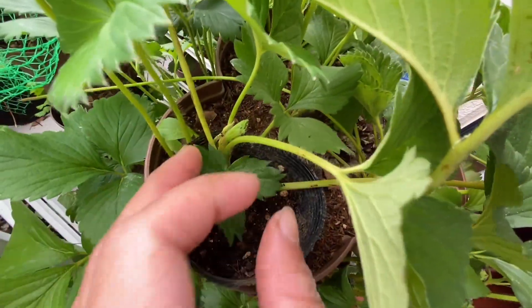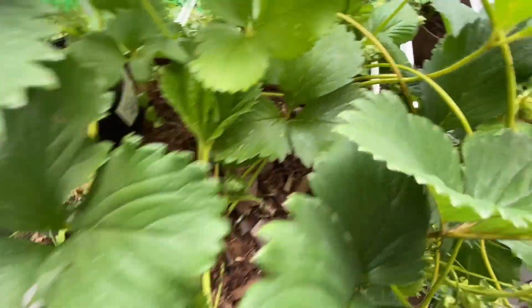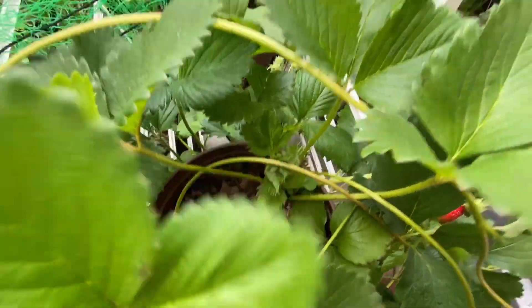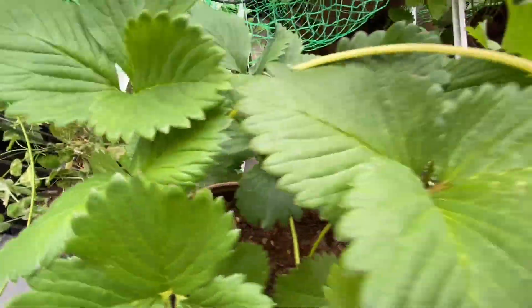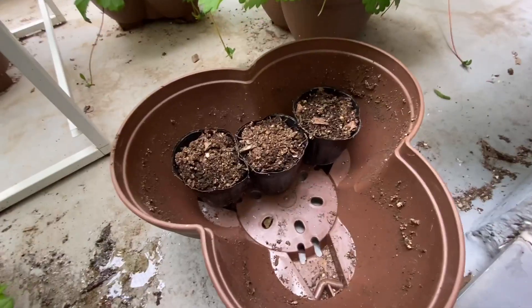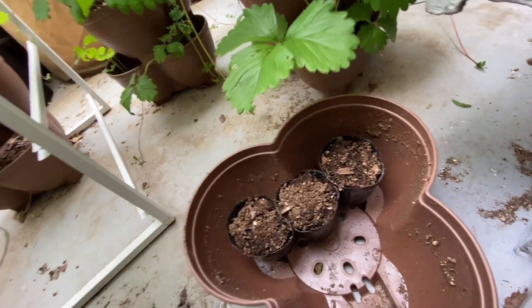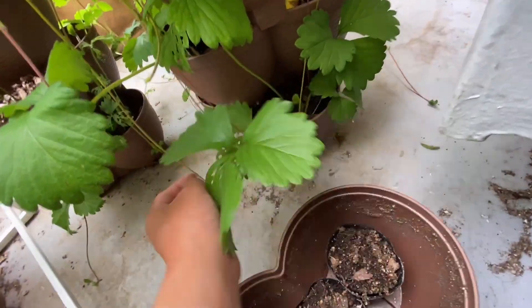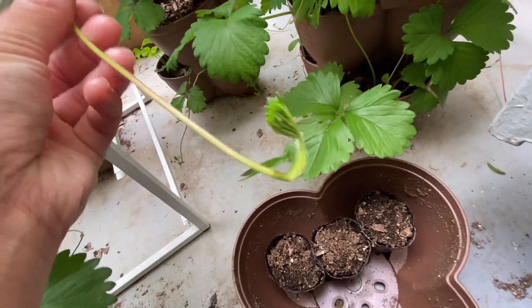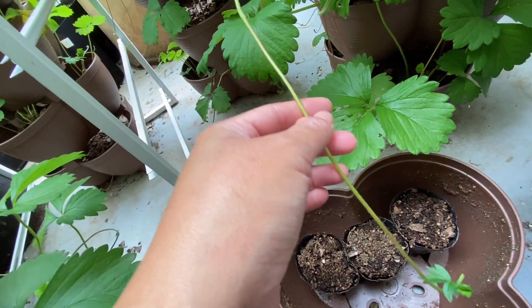Once the root system is formed I then cut the tendril and I have one new strawberry plant. I used cow manure and homemade compost to fertilize these strawberries. I spare some soil here so that whenever I see any runners that are big enough to propagate I just use the soil.